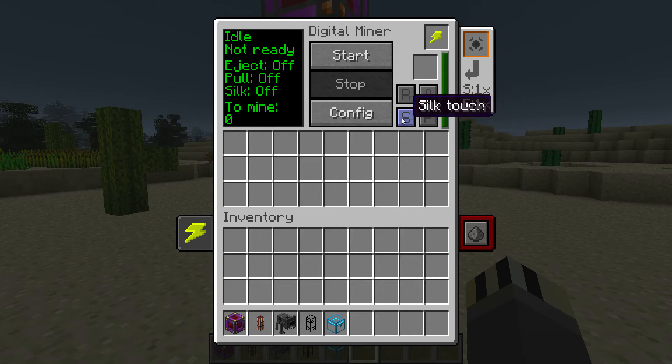The last button is Silk Touch. We all know what a Silk Touch pickaxe does - it allows you to mine ore blocks as ore blocks. So for example, if it comes across coal ore, it will mine up the coal ore block rather than dropping coal dust. This machine allows you to do that as well, and it doesn't require any additional enchanting like you'd need on a pickaxe.